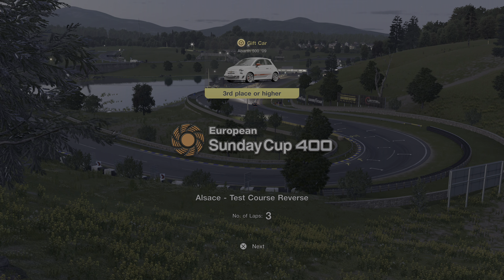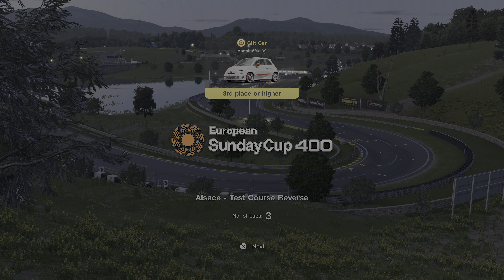Hey guys, welcome to another episode in the playthrough of Gran Turismo 7. We will be doing a menu book which requires us to race this little 400 PP Mini in the European Sunday Cup 400, which will give us the Fiat car displayed on top and that will conclude the menu book. Three laps against eight AI opponents. Here we go.